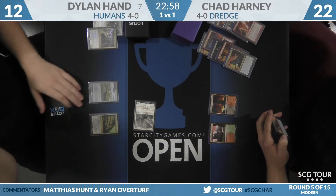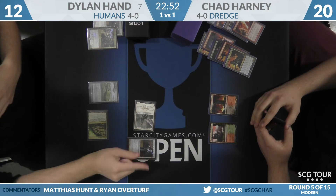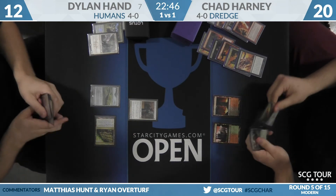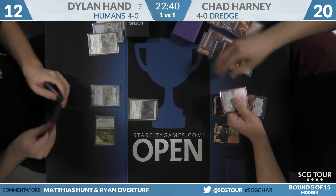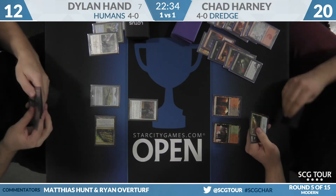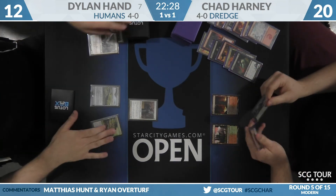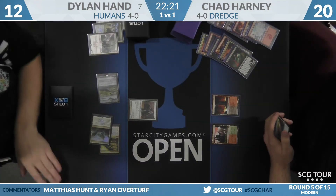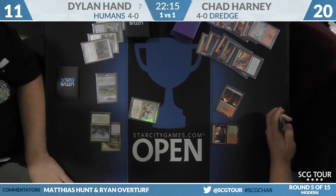You don't even have to cast Creeping Chill — just free through Thalia. Chad hits and knocks Dylan down to 20 on this attack. Champion of the Parish from Dylan, no more lands. Dark Blast takes care of the two-one, and there's a reasonable chance Dark Blast takes care of the one-one as well. He'll dredge Dark Blast — and he's already dredged Life from the Loam, so he can just do both this turn, milling over another snow-covered mountain. A lot to like — he'll just pass with Assassin's Trophy up.